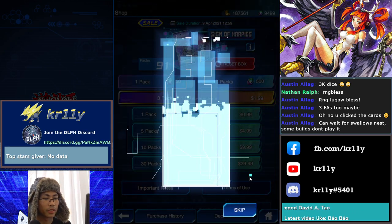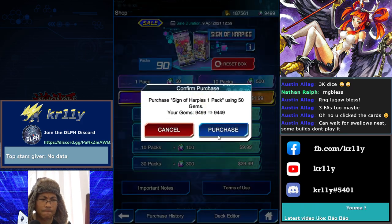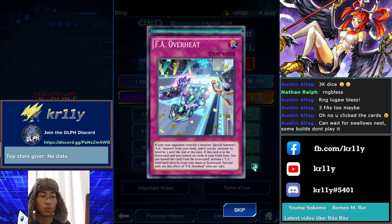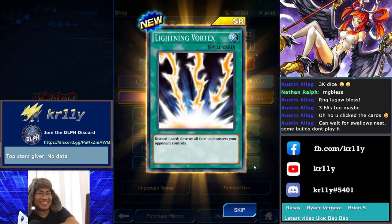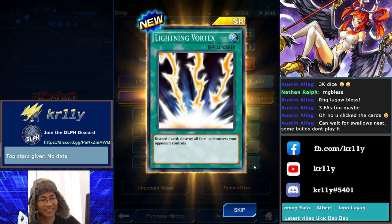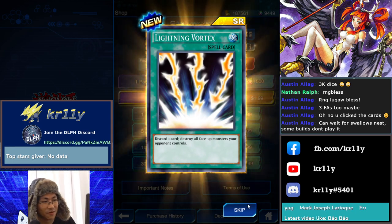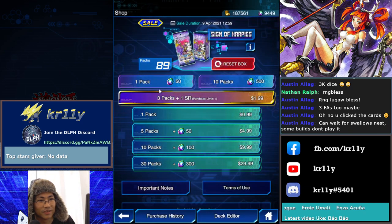Some builds don't play Swallow's Nest, but if there are excess gems... Yo! I guess I have to reset, man. Too early, man. Oh my Jesus — reset that! Oh my Jesus, that's insane.